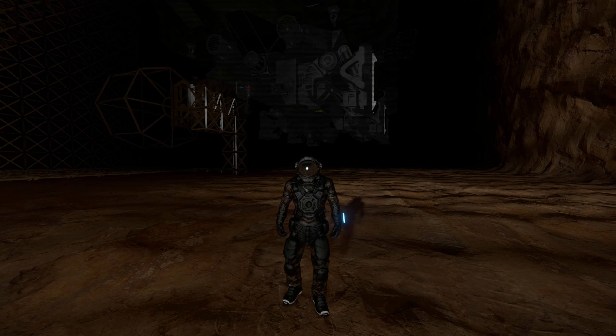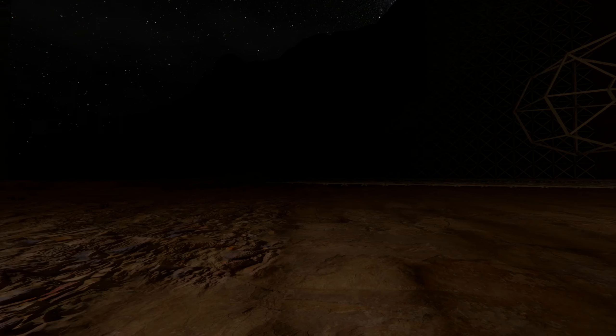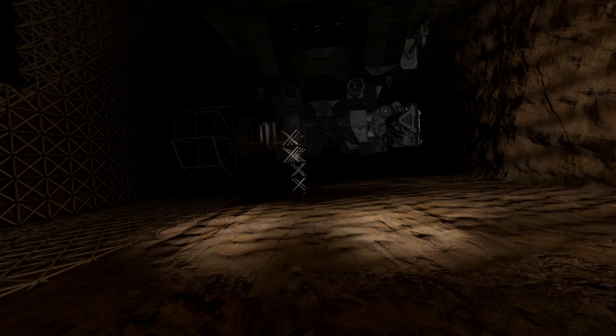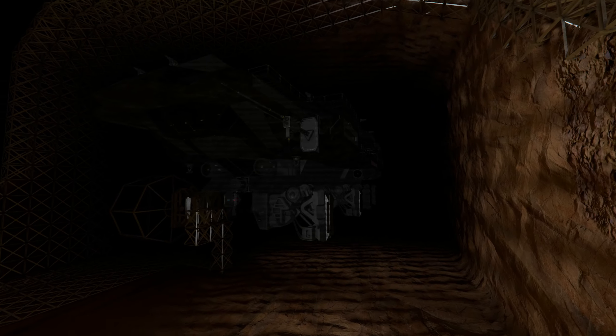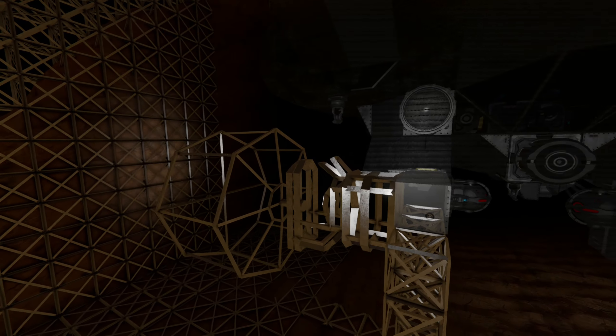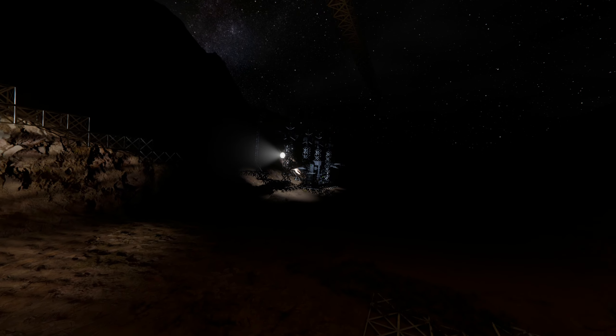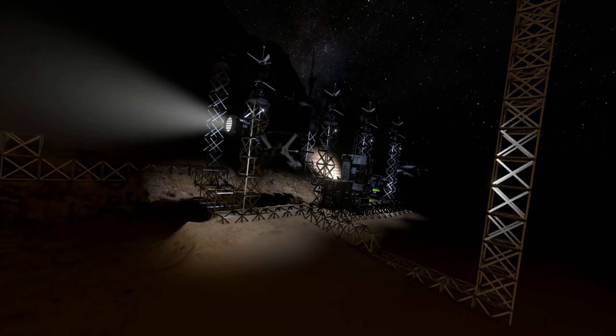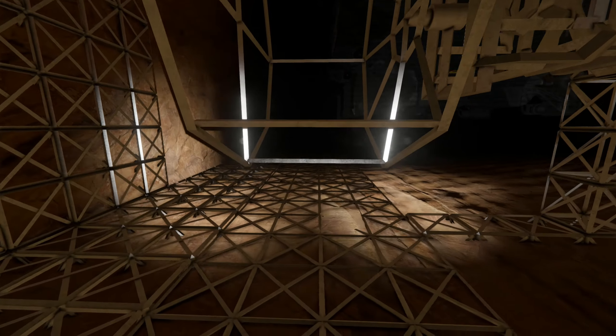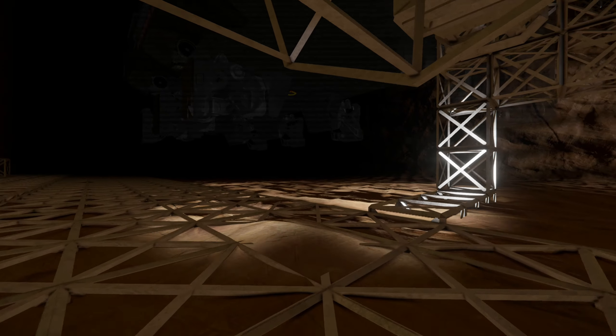G'day guys, welcome back to the channel and welcome back for episode 4 of the Wasteland Survival. In the last episode we basically finished off with the hangar — I started laying out the floor and getting it sorted out. So in this episode we're going to finish off the floor and then move all of this gear inside the hangar.